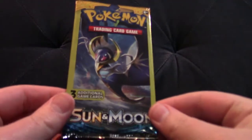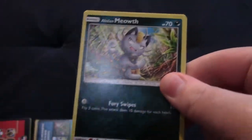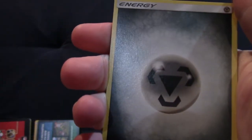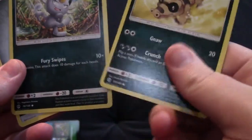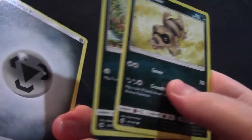Let's continue, see if this goes nowhere. Either the seller didn't know what he's doing, or... Another Meowth, Sandile, and an Energy. So again, that's three in a row, all having nothing.